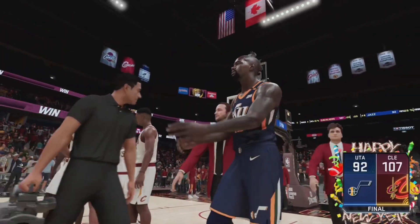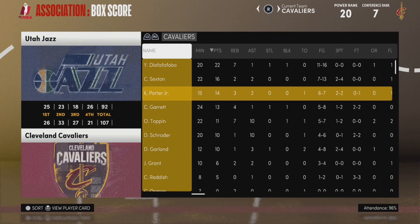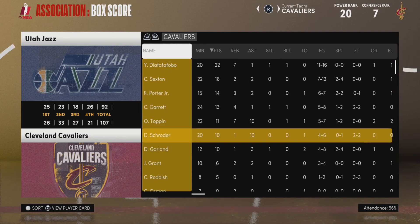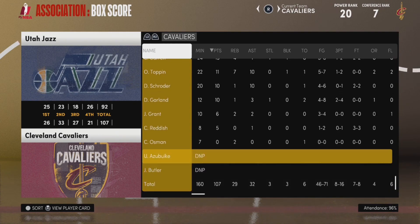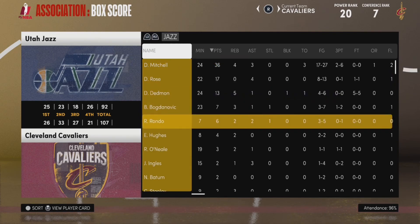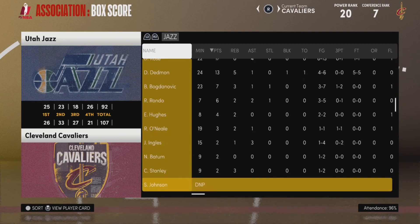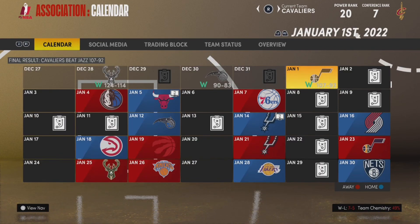Cleveland with a big win as they improve to 7-5. A really nice start to the season as they potentially try to compete for a playoff spot. Youssef Diafafafobo in his first career start with 22 points and 7 rebounds — that 22 leads the team and he certainly looks locked in as the starting center going forward. Obi Toppin and Dennis Schroeder both with double-doubles. Meanwhile for the Jazz, Donovan Mitchell with a fairly quiet 36 points. Derek Rose and Dwayne Dedman also in double figures but not enough. A big win for the Cleveland Cavaliers — hope you guys enjoyed. Make sure you hit the like button and subscribe. I'm out. Peace.